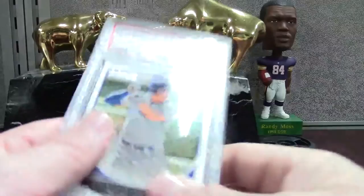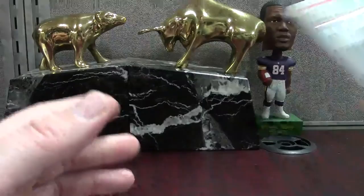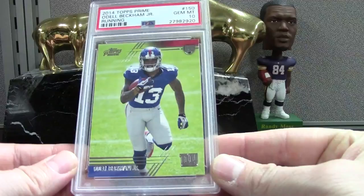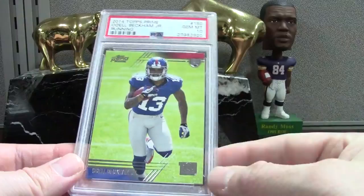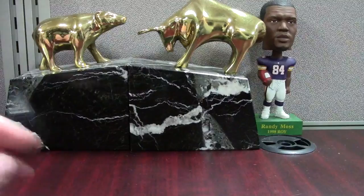There must have been one minor imperfection on all those 9s, but these were the PSA 10s — Judge base. I don't collect Judge. Here's a Beckham Jr. — just a base Topps Prime — but in the past year this card has gone for about 20 to 25 bucks in PSA 10 form. That's what makes it so fun to send in large orders: you take a card worth maybe a dollar raw, get a 10, and it might sell for $25. Mike Evans Topps Finest Refractor rookie PSA 10.